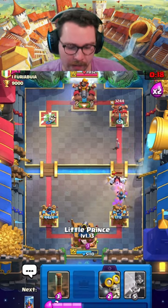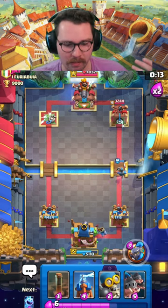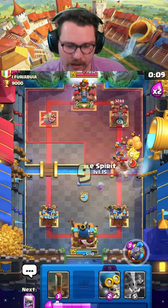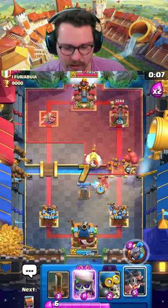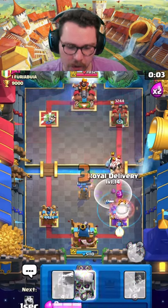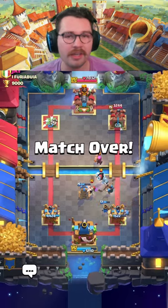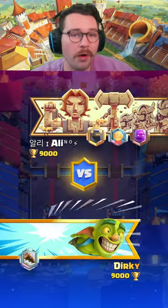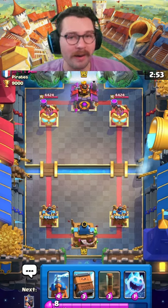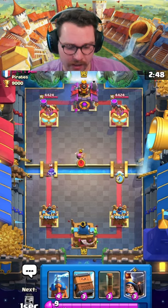With 20 seconds left, I'm going to cycle little prince in the back. I have my tesla in cycle and there's really no way this person breaks through. You would think mega knight would be a really good counter to royal hogs, but it really isn't. Berry, earthquake, delivery — he's not breaking through our defense. Good game to our opponent, and we'll catch you in the next one.